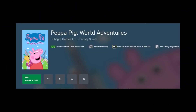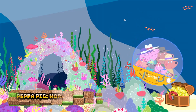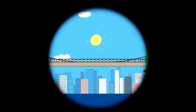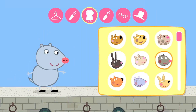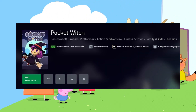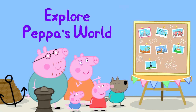My Friend Peppa Pig is still currently available on Game Pass — 50% off at £17.49. The sequel, Peppa Pig's World Adventure, which isn't on Game Pass, is 40% off at £20.99. Both can be completed in around an hour, with Peppa Pig's World Adventure rated 2.5 and My Friend Peppa Pig also rated 2.5.